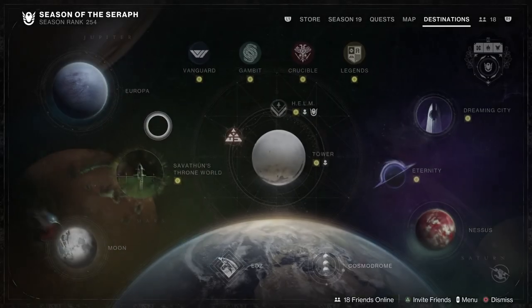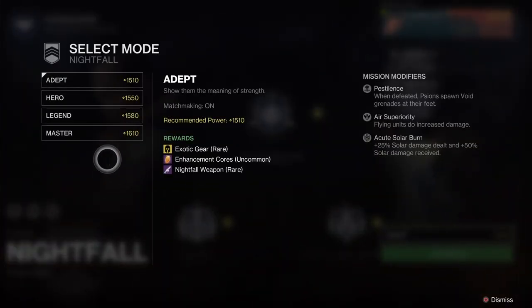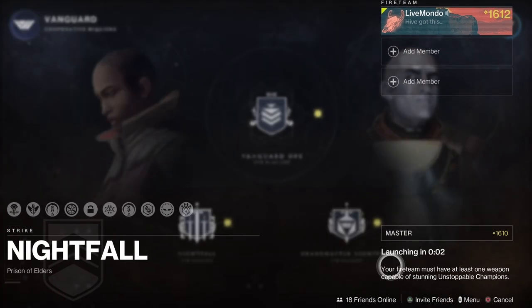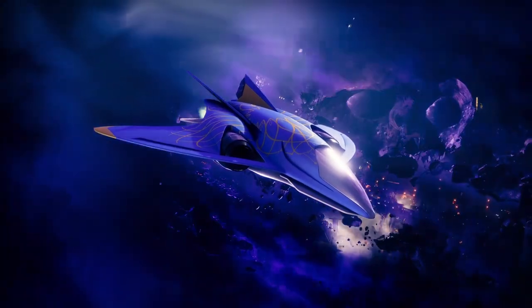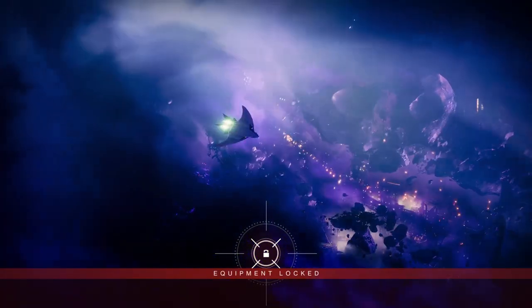Hi guys, welcome to the video. This is my solo run of this week's Master Nightfall, which is Warden of Nothing. I'm going to be doing it on the Titan since I feel like I haven't played on the Titan in quite a while. I'm going to be using Arc Titan. If you're looking for a full guide with exactly what I'm using, all the mods and all that, it will be at the end of the video.